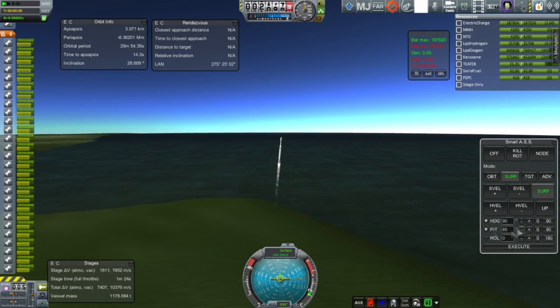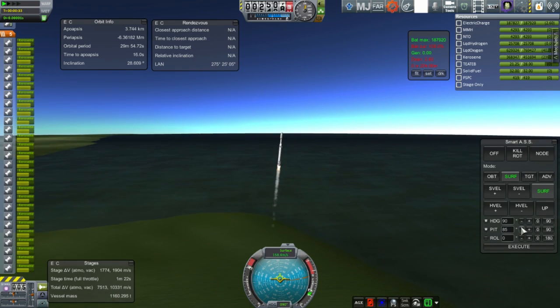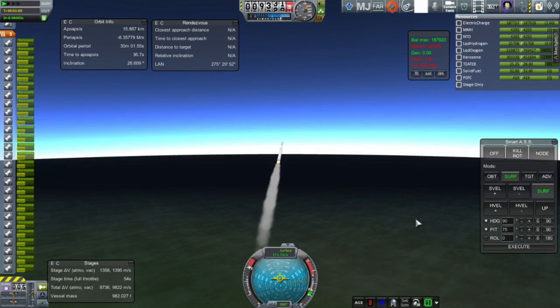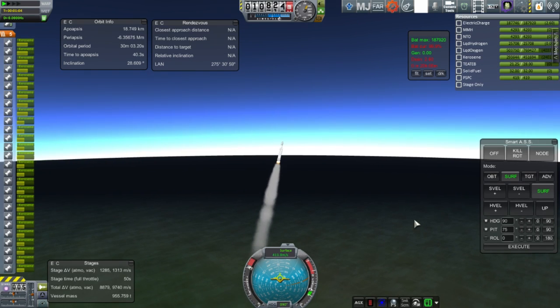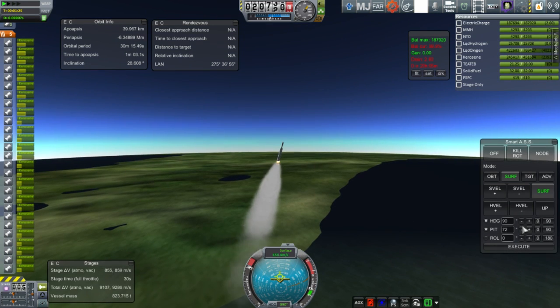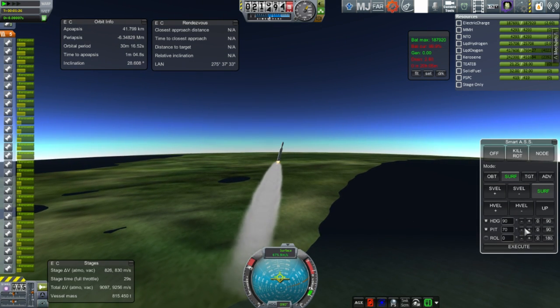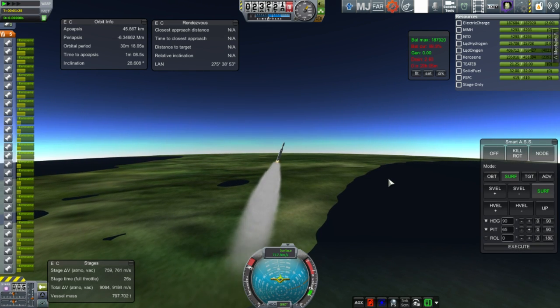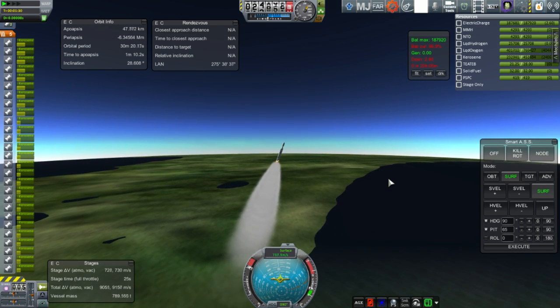Off we go. Unfortunately, Falcon Heavy produces quite a frame rate and physics hit because of the 27 engines running — 9 on each of the boosters and 9 on the core. This was much slower in real time, and I've had to max out the fast-forward speed, and still we aren't 1-to-1 on in-game seconds versus real-life seconds.